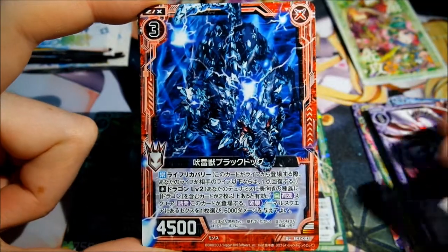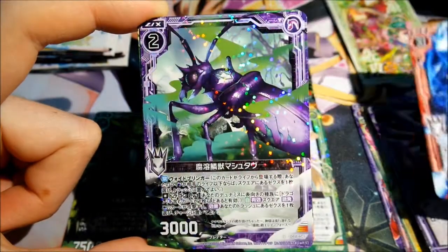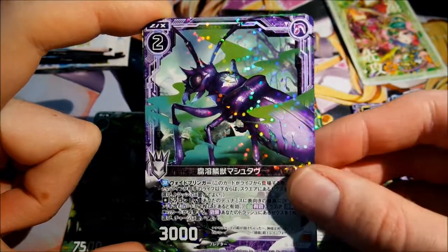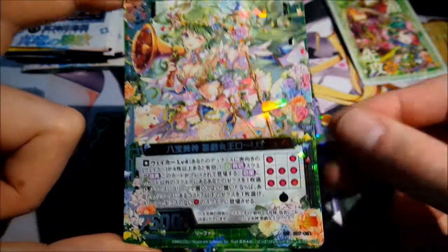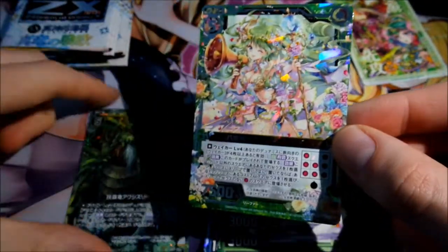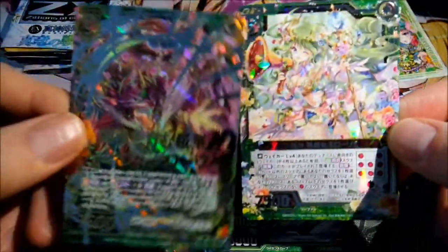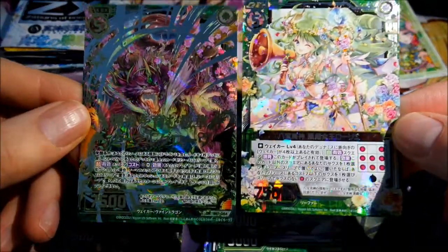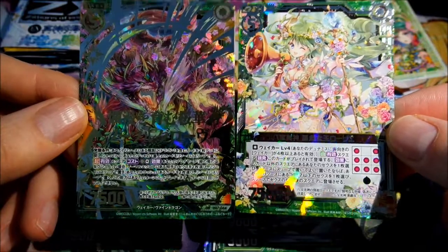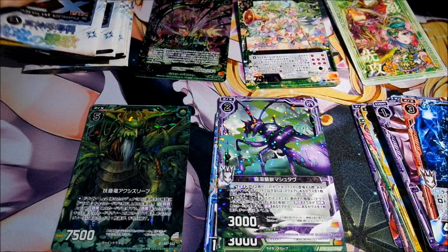Then a very dark dragon. And then a nice SR card — it's exactly the girl for the green dragon. Let's see if I can get one more SR or dragon rail.